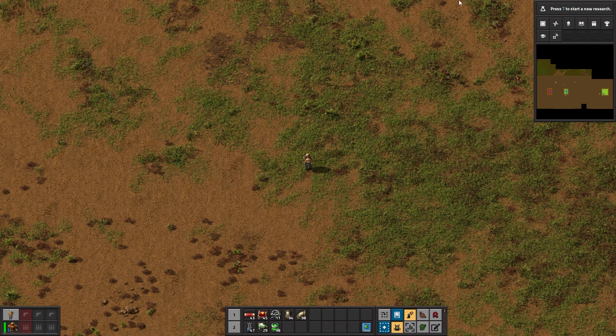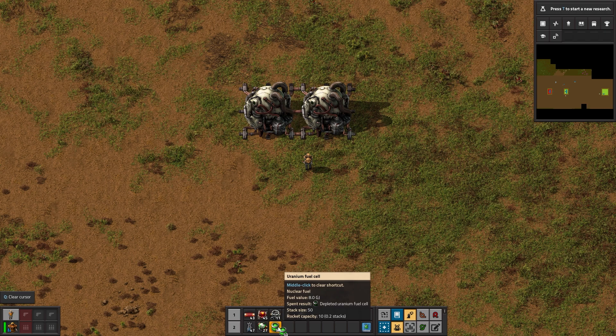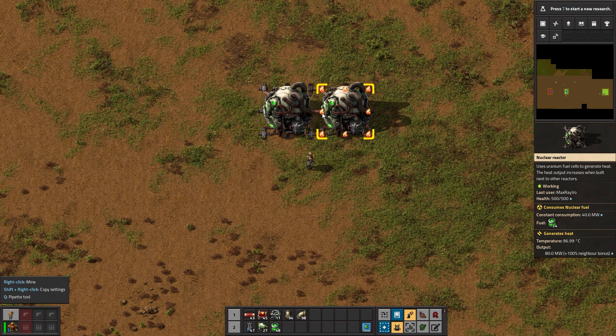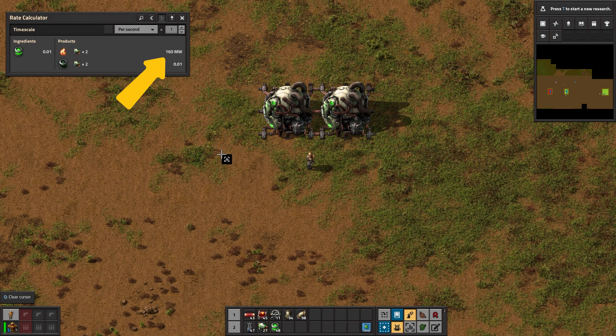If you put a second reactor next to the first one, the game rewards you with extra free power. Each of those reactors gets a bonus of 100%. So two reactors next to each other produce 40 megawatts each, plus 100% — another 40 megawatts each — meaning 80 megawatts each, or 160 megawatts total. You produce twice the amount of energy out of your fuel cells.